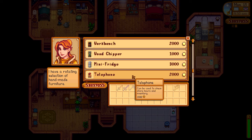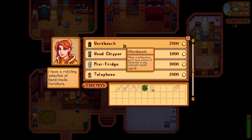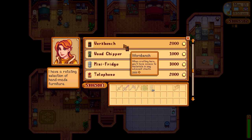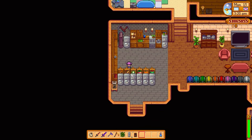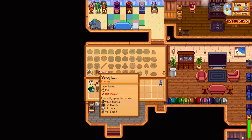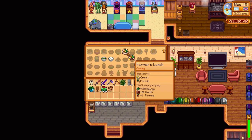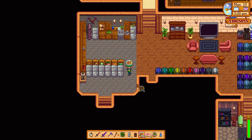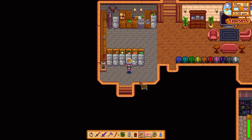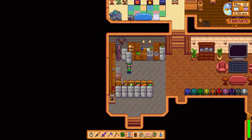Next up, let's talk about great utility items you can purchase from Robin: the Mini Fridge and the Workbench. These items make it incredibly easy to complete certain perfectionist achievements, such as craft all items and make all the recipes in the game. I've got loads of Mini Fridges set up with signposts attached, so each Mini Fridge stores specific items — one for summer crops, one for spring crops, one for fall crops, one for fish. Set up this way, it's very easy to get organized and make the recipes you need, with plenty of customization options.